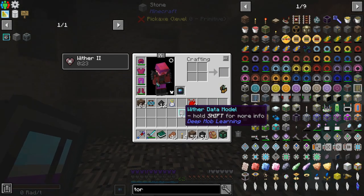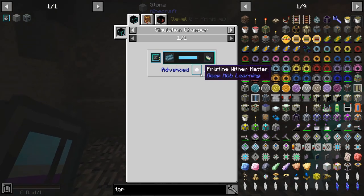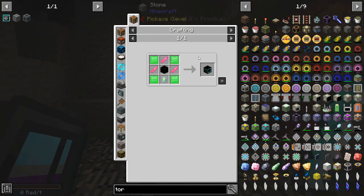And we got some Supremium, which is nice. And then we're going to be able to use this to eventually get pristine Wither Matter, if we started running our simulation chamber, which we could almost make.